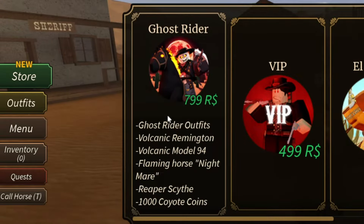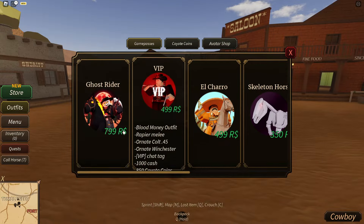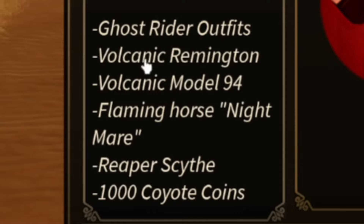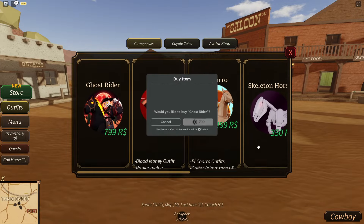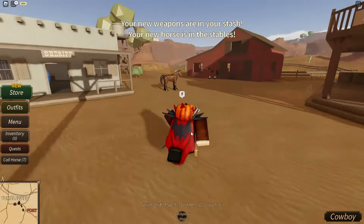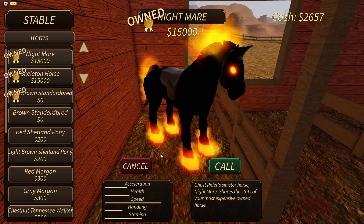The main thing is that the Ghost Rider game pass is here. It's 800 bucks and it includes the Ghost Rider outfits - outfits plural, so there's multiple - Remington, Volcanic, Model 94, flaming horse Nightmare, Nightmare Reaper Scythe, and 1000 Coyote Coins. I'm gonna buy it. These game passes are making me broke.